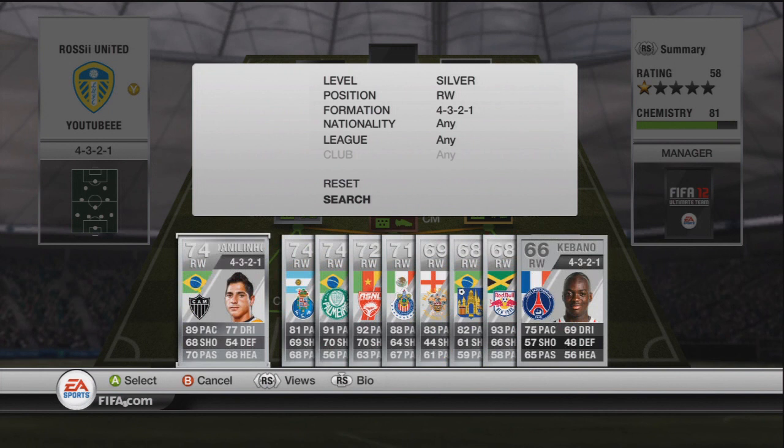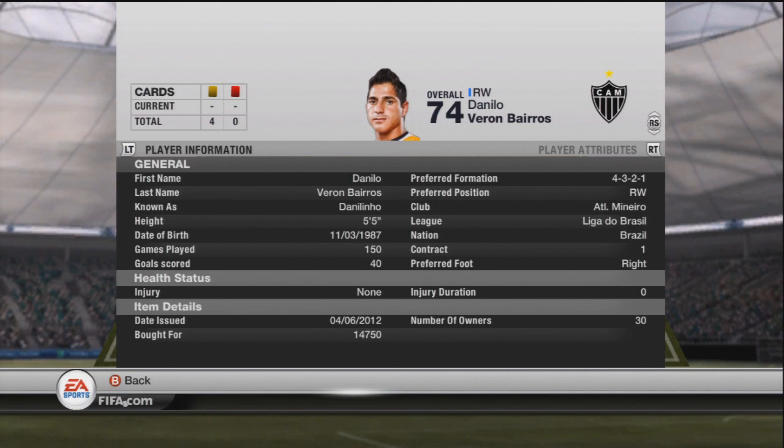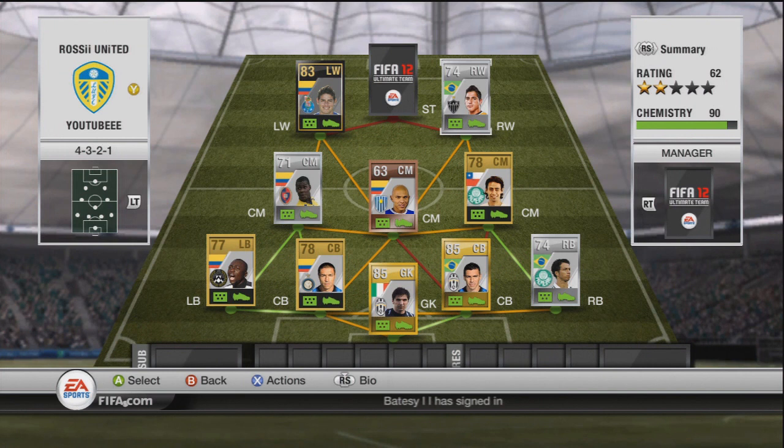At right wing we've got a silver — Danilino, the non-inform version. I have the inform version but he's not a right wing there. I bought the right-wing version for this hybrid and I forgot how good he actually was in that position. I'm used to playing him center mid, but at right wing he gets up and down the line like an absolute beast. He's got five-star skills, 89 pace, and 77 dribbling — he's an absolute beast.